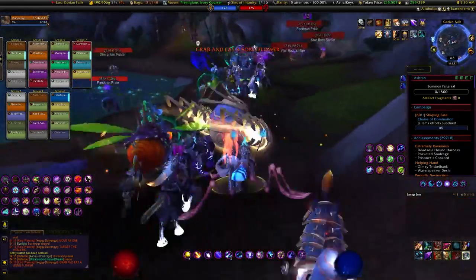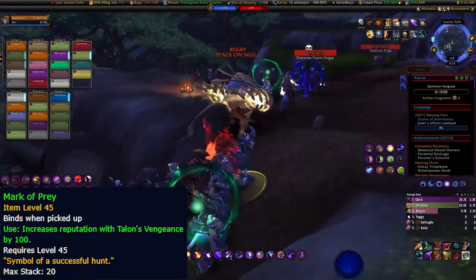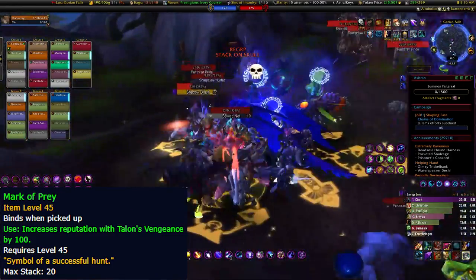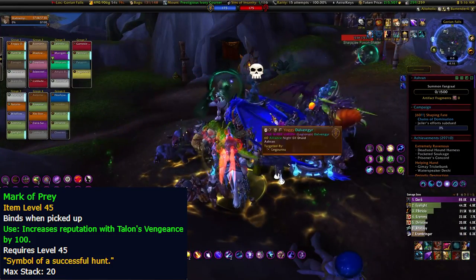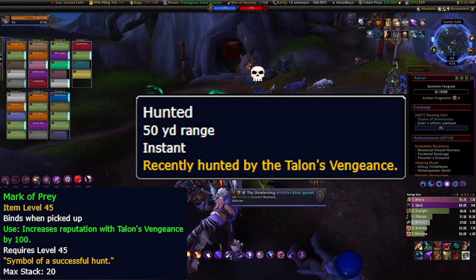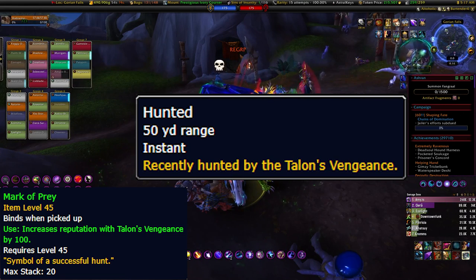The item you're collecting for Talons of Vengeance is called Mark of Prey - that's your two main items: Ivory Talon and Ivory Feather. Upon getting a Mark of Prey from a target, they'll receive a buff called 'Hunted,' which means you can't get another Mark of Prey from killing them again for 10 minutes. That's what makes it a little difficult in the beginning - that debuff.